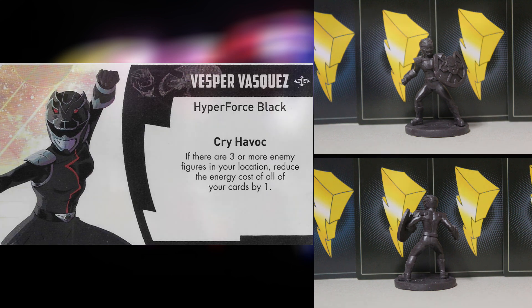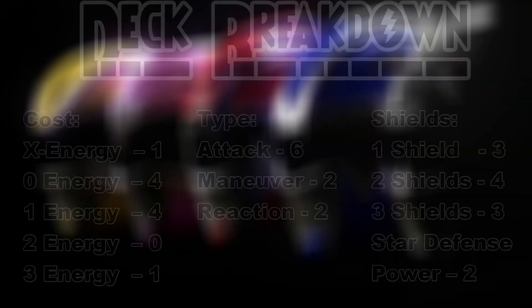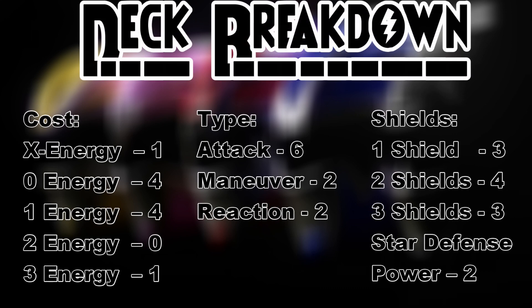It's probably best to have Vesper spread her attacks around to take down as many enemies as possible, then use the Blade Blaster to finish them all off at once. Within her deck you'll find one X energy cost, four zero energy, four one energy, and one three energy cost card. She has six attacks, two maneuvers, and two reactions, as well as the standard type A shield ratio — three, four, three — but two of those cards have special star defense powers.